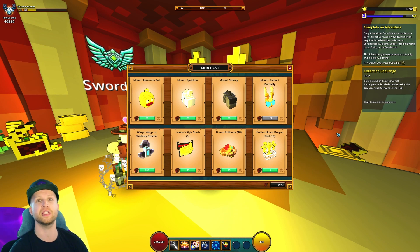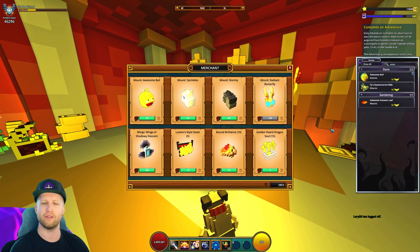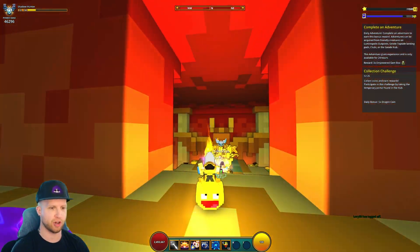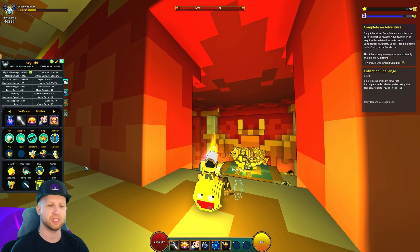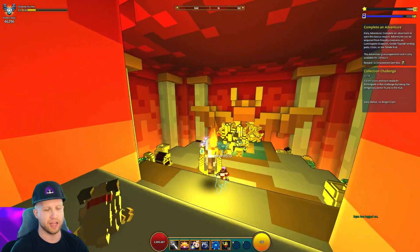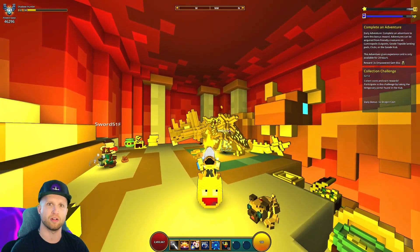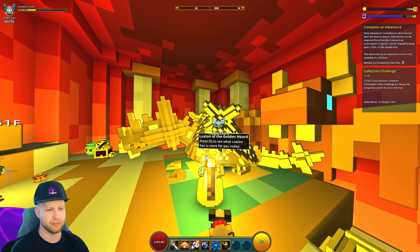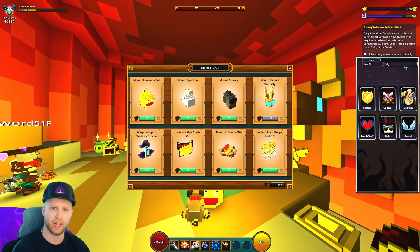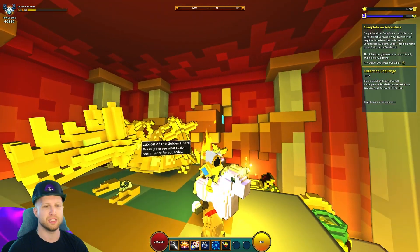First and foremost, he's selling the Awesome Bowl, which is a mount that everyone always liked — but not me. I still remember when this was back in the game. This item should honestly have a date on it, like it was invented in 1985 or something. It was just oddly in Trove and never made any sense, but it was just there. This used to be in the cash shop; now it's in Luxian's inventory. It's just a dumb bouncing ball mount.